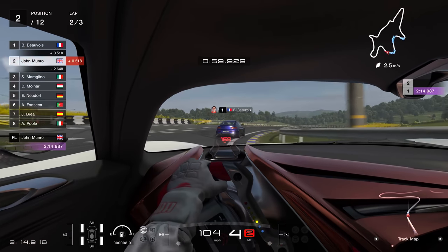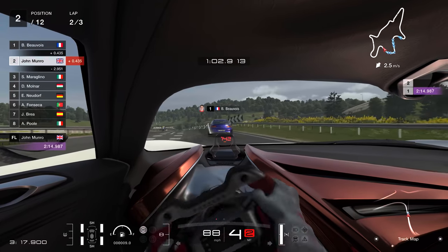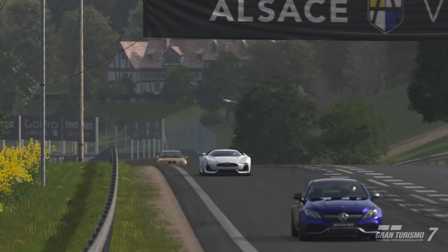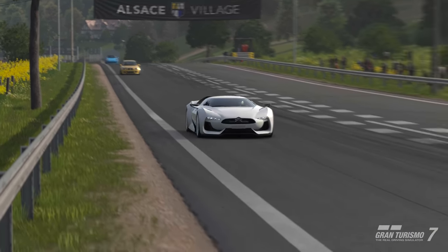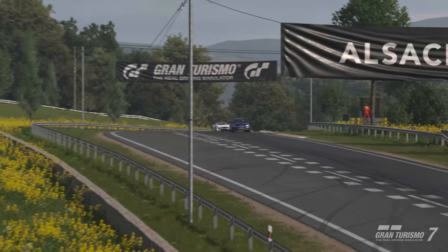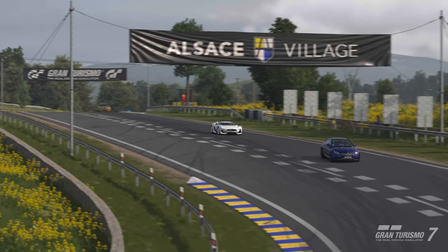Even in dry conditions, if you get a snap of oversteer in an MR car, it can be harder to save and quicker to rotate than cars with their engines at the front. If you can cope with the liveliness, it's likely to give you faster cornering speeds and lap times. In fact, most of the fastest road cars on the planet are mid-engine, which tells you all you need to know.